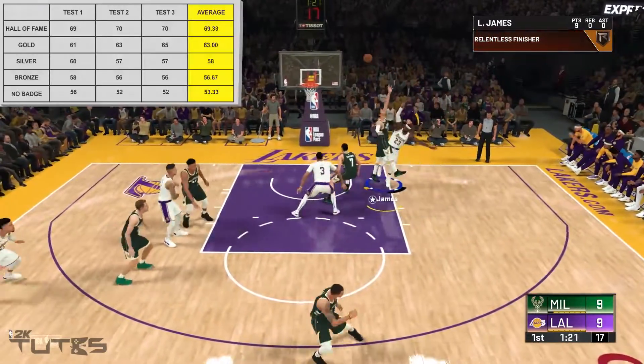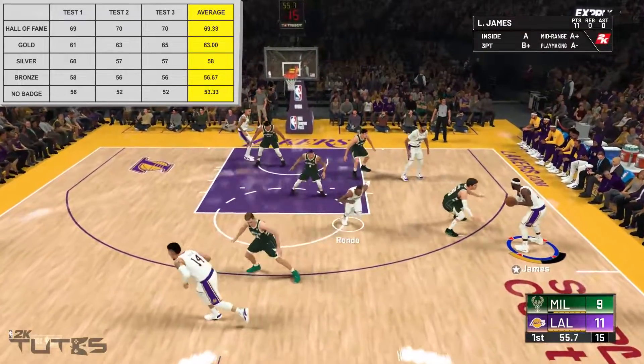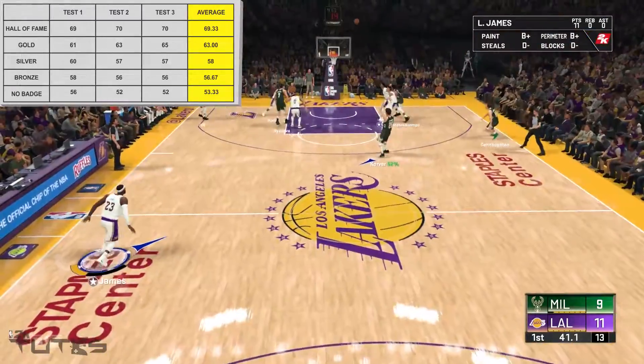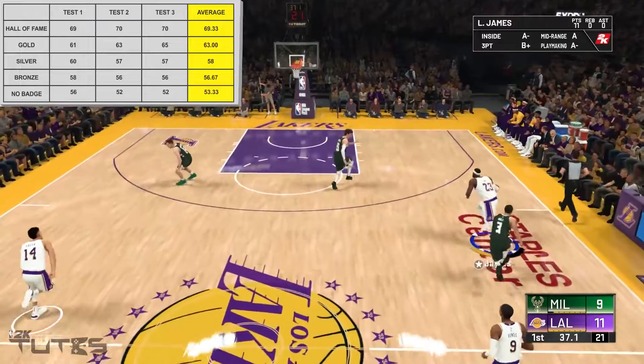Now let's have a look at the numbers. Hall of Fame averaged around 69, gold with 63, silver with 58, bronze with 56, and no badge with 53. 69 compared to 53 is a really good margin, so it just means that the badge really works.